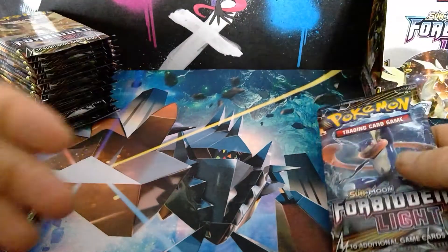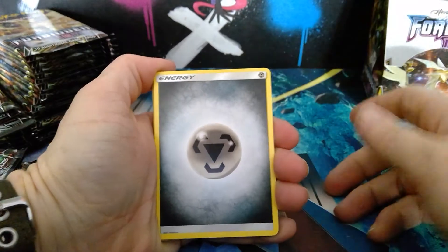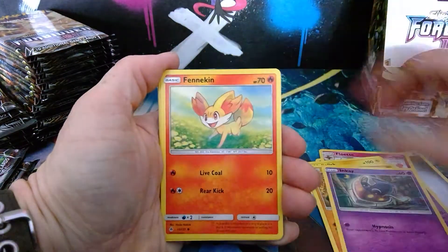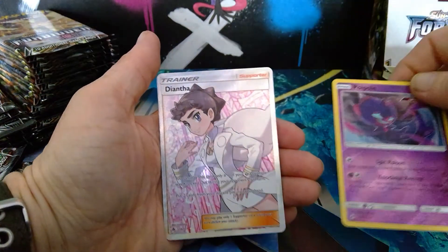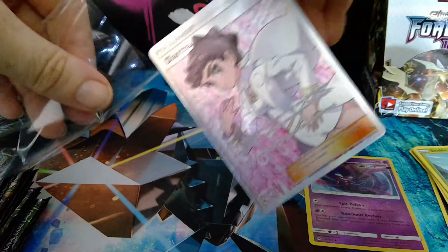A terrible beginning — I've never had my packs just fall out of my hand when I try to open them. Okay, tough pack to start with, hopefully hiding something nice. Rip-a-rooney — one, two, three, four. Box number six: metal energy, Mesprit, Flabébé, Heliolisk, Pancham, Inkay, Fennekin, Goomy, Skiddo. We have a reverse holo Poipole and a Diantha holo — starting this box on a strong note! She is simply beautiful.